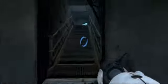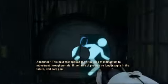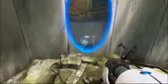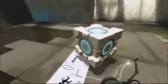This next test applies the principles of momentum to movement through portals. If the laws of physics no longer apply in the future, God help you. I love that. Luckily for us, the laws of physics very much still apply. This was one of my favorite puzzle types in the original Portal — portals with momentum. Like you just set up a portal way down, set up a portal up there, and you fall down and the momentum is transferred.